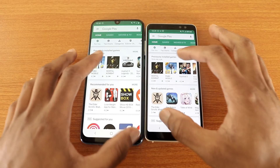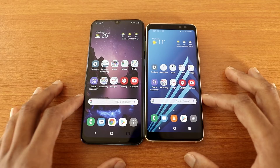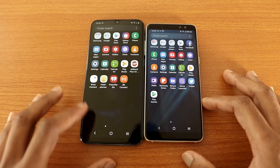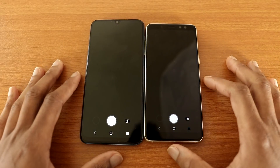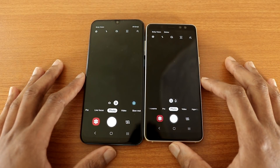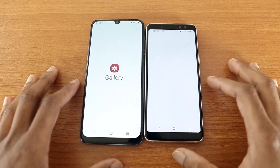Let's click on Mortal Kombat. Now let's go back and check out the app drawer. Now let's go to the camera on both devices, just like so, let's go back. Now the gallery app.